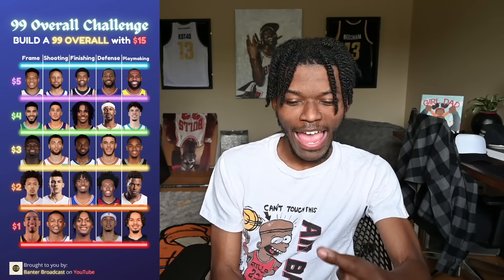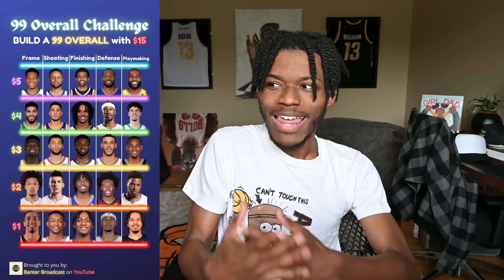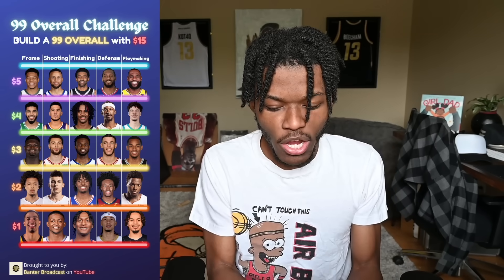I spent a lot of time trying to figure out how much frame actually matters in 2K. Does Giannis immediately have an advantage over a guard when you're simulating games? In 2K, I don't really think it does, so I used that as one of my budget places for all three players. Player number one: I took $2 for Cade Cunningham's frame — he's 6'6", about 210 pounds, a shooting guard/point guard build. For shooting, I picked the greatest shooter of all time. That's $7 spent already.